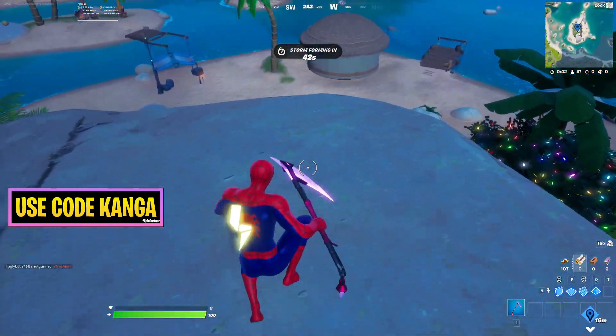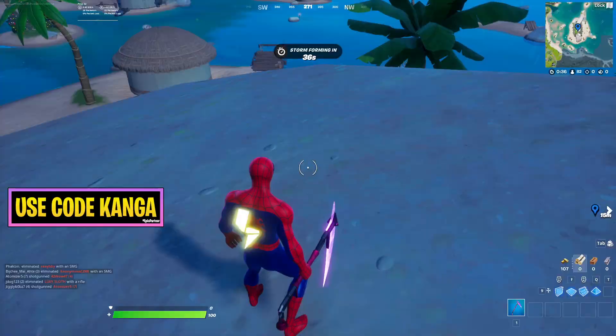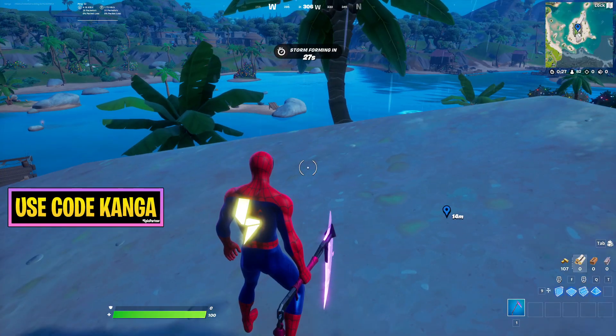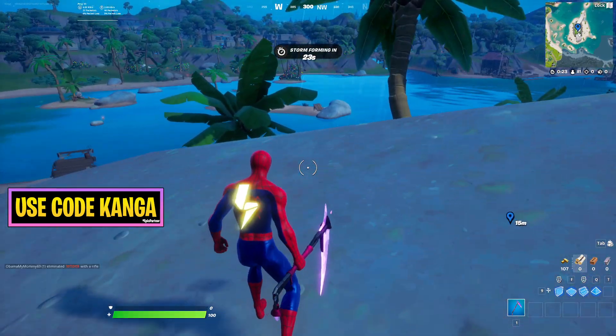The next challenge you get is to place surveillance cameras in a single match. But the main purpose of this video is just the Mighty Monument — it's not named on the map, it's on a named location like the Sanctuary. All you have to do is head to this location on the map, and as you saw, I didn't even land yet and it counted. That's it for this video and I'll get to the surveillance cameras shortly.